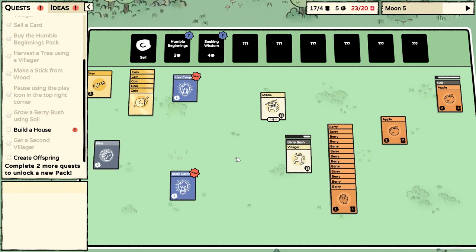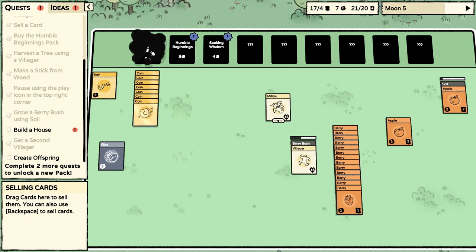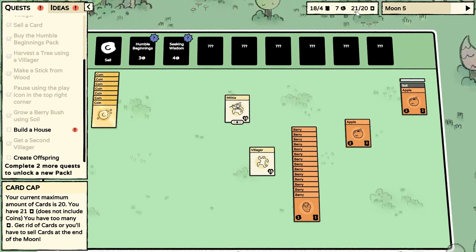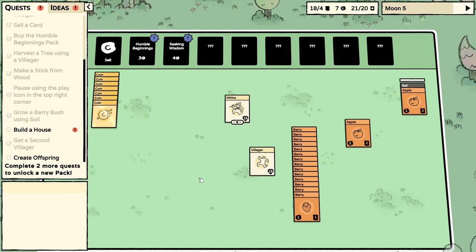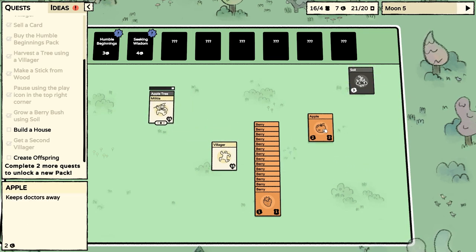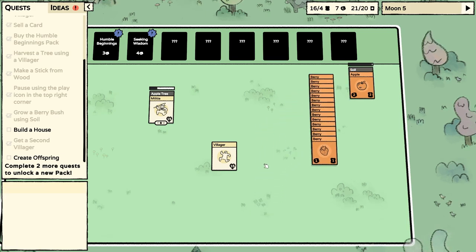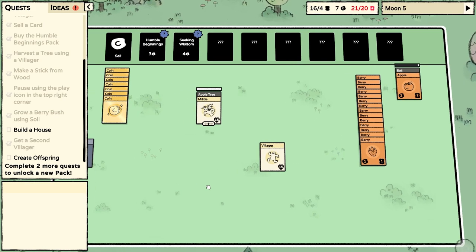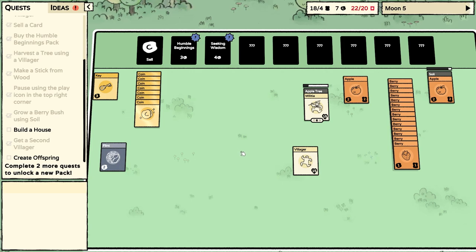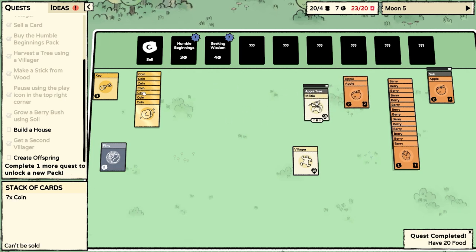There's so many berries — we've got too many cards again. Sell the ideas. I don't think coins count towards the card limit. What is happening? We've still got too many cards. They're going to eat some, then we're going to be totally fine. We need to build a house. We do have an apple tree. You go work on the apple tree, and we'll stick another apple in the soil. We've got so many berries. Let's get another apple tree because we might get sticks from it.